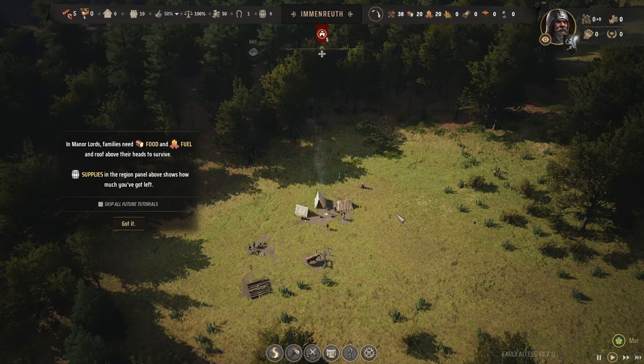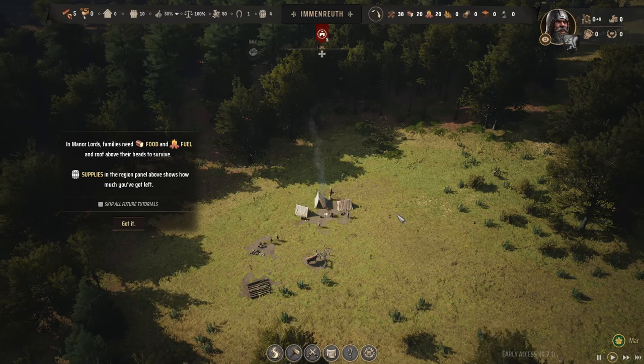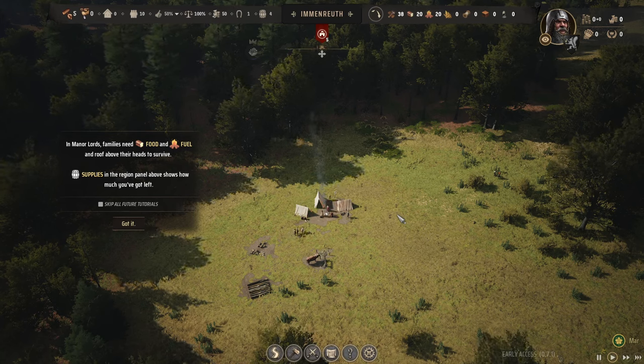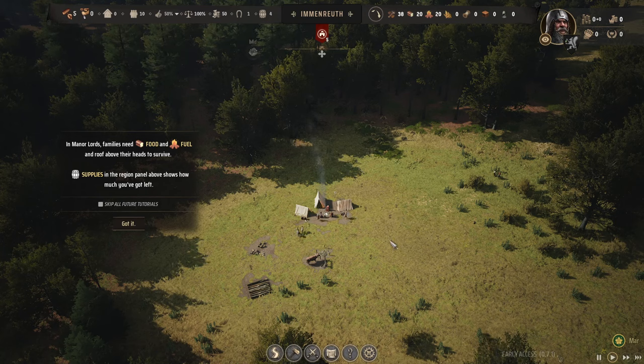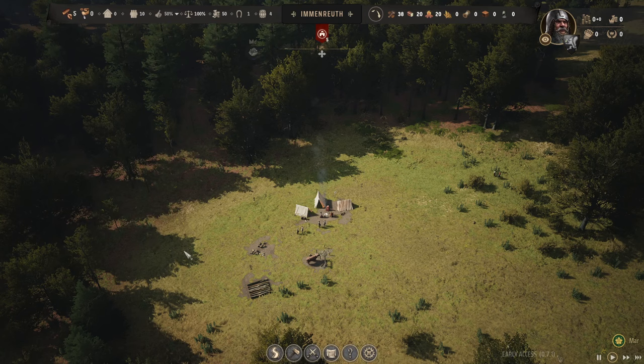I didn't even ask for one — they sent me one. That's because I've done enough stuff with the publisher in the past, that's how I got it. Anyway, hey, Manor Lords. Families need food and fuel and a roof above their heads to survive. Supplies in the region panel. Got it.